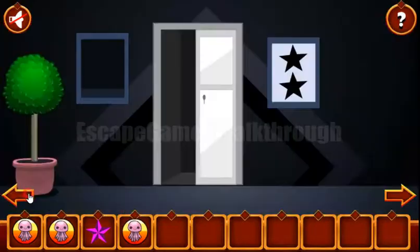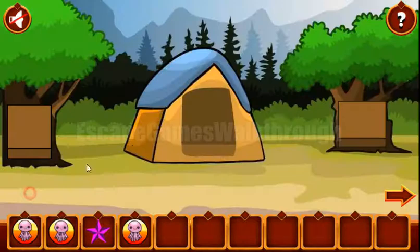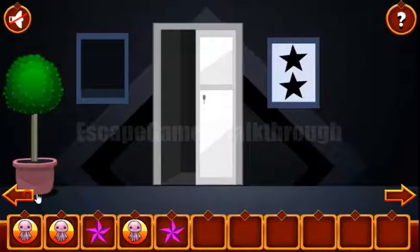And for these numbers we have a hint on the tree. Here it's 7, 9, 6, 8. Setting 7, 9, 6, 8. So we've got the second star that we can exchange for the octopus.